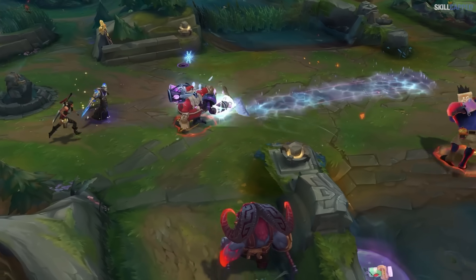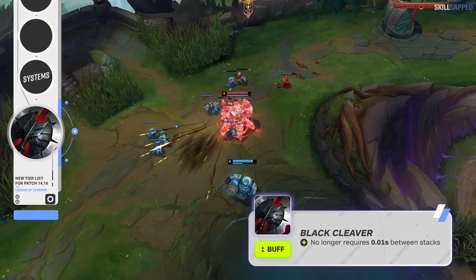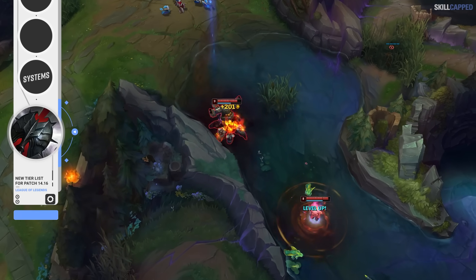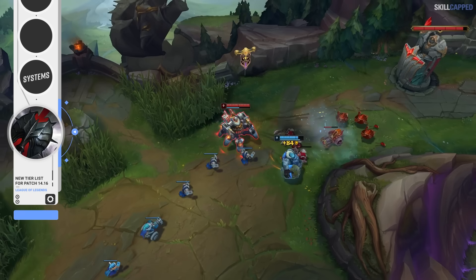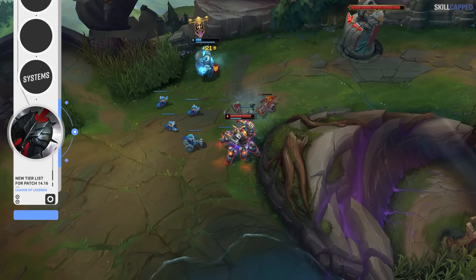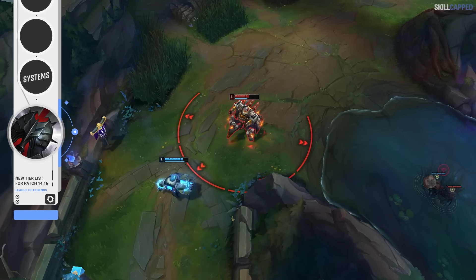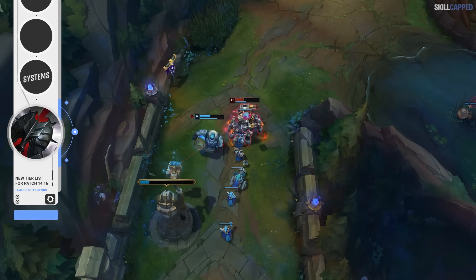The one change that could completely shift the meta all by itself is this buff to Black Cleaver. Riot has stated that you'll no longer require 0.01 seconds between applying each stack of Black Cleaver's passive. For an item like Blade of the Ruined King that has on-hit damage, you're going to apply that on-hit damage combined with your regular auto-attack damage at the exact same time. Now in previous patches, when auto-attacking with Blade of the Ruined King, you would only get one stack of Black Cleaver, but now the on-hit damage from Blade of the Ruined King is going to apply a second stack.